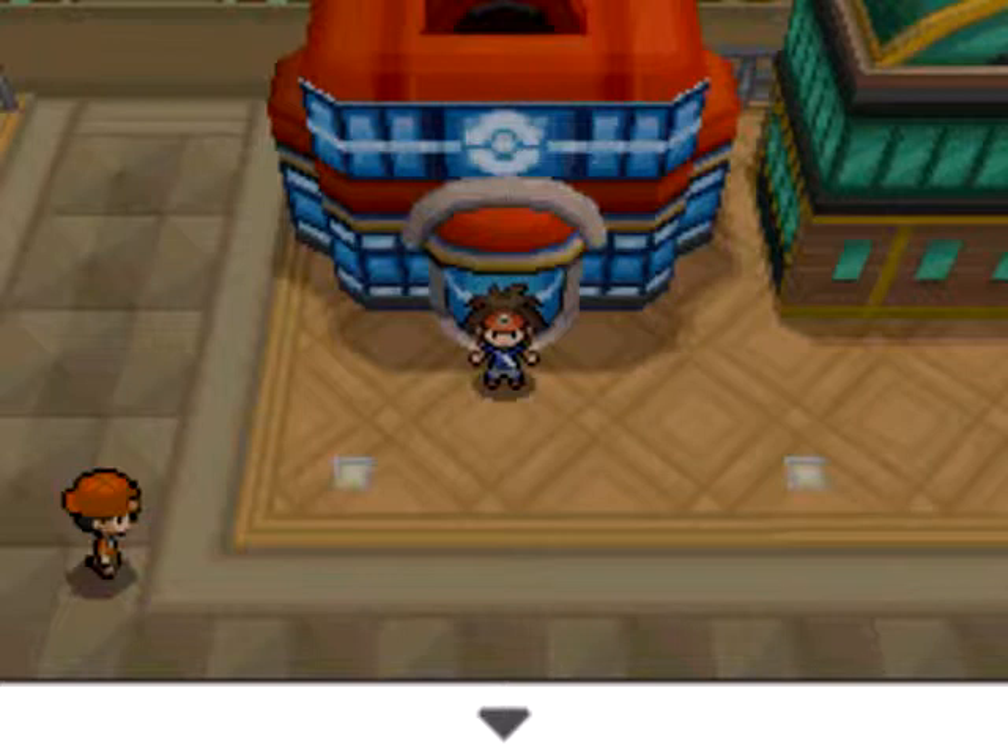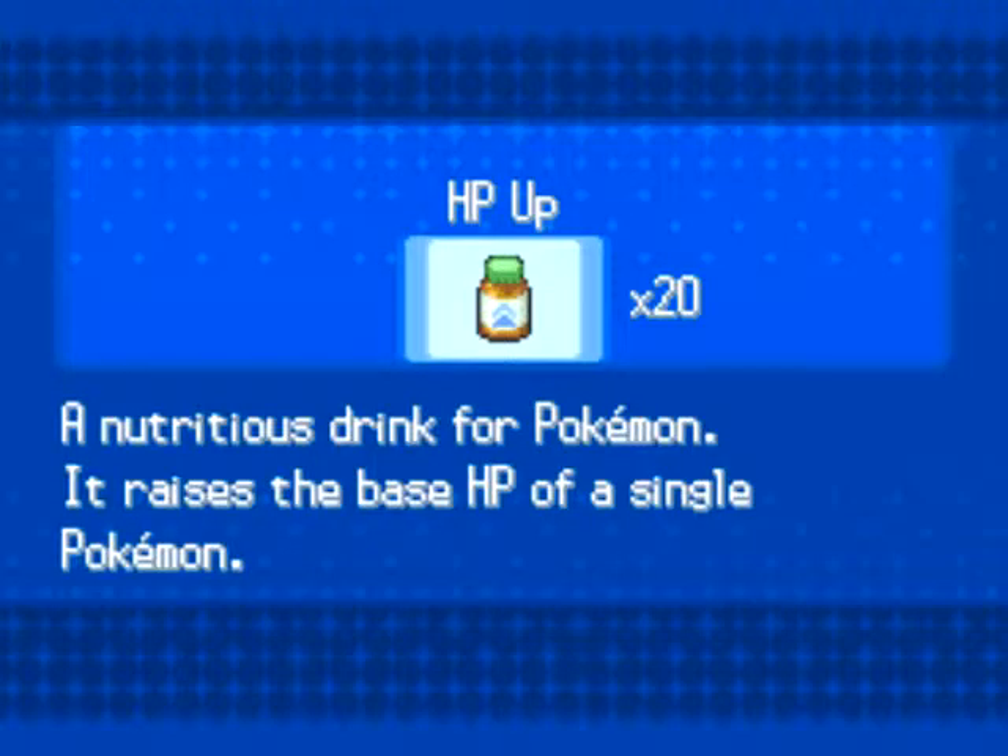We are going to get ready to head over to the area, but first there is another thing that has to be done: we have to give out the certain vitamins that go with this. That would be the HP Up. The reason I am using HP Up is that it gives you 100 extra EVs — that is 10 EVs per use, up to 10 times. So 10 times 10 is 100, meaning you already have 100 EVs in HP.